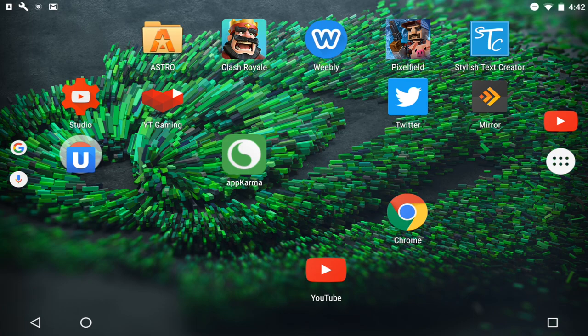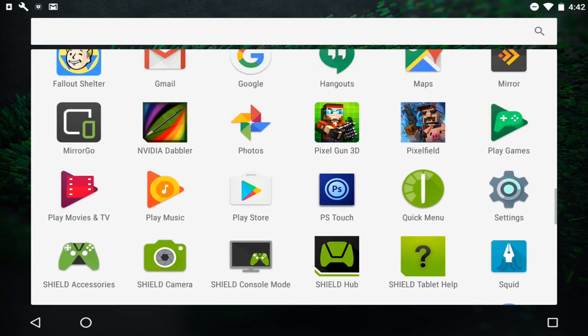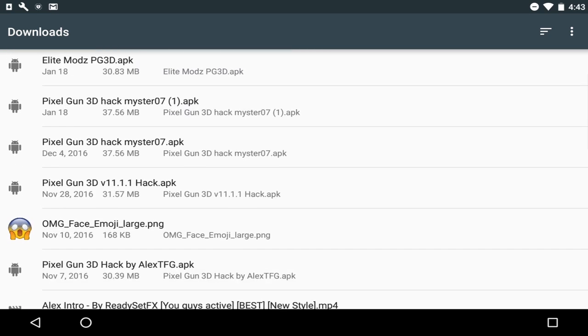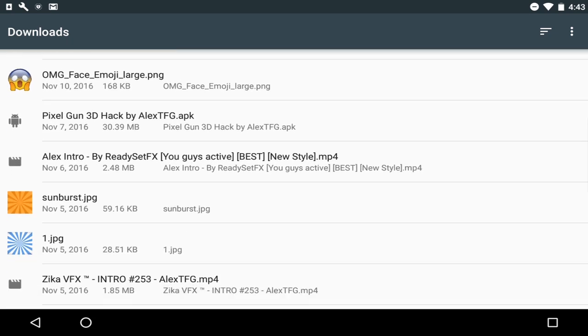To get started you need three things: Astro File Manager or ES File Explorer — both will work fine — and you also need two APKs. Only one is a hacked APK; the second APK is an older version of Pixel Gun 3D, which you will need for the hack later. Links will be in the description below.